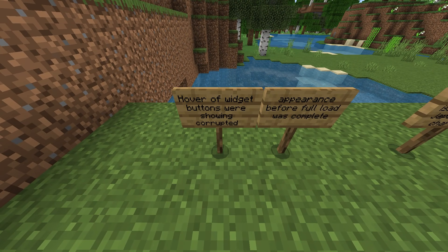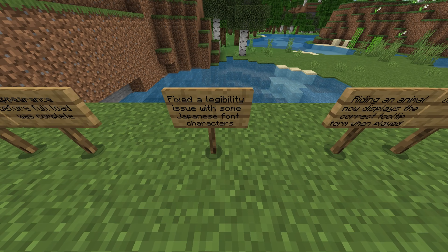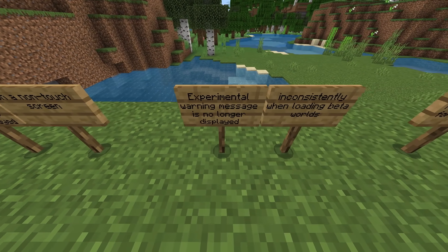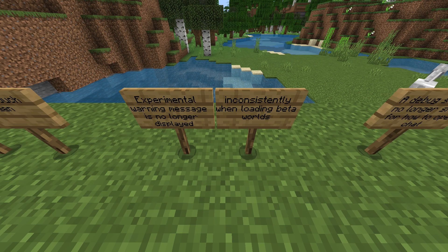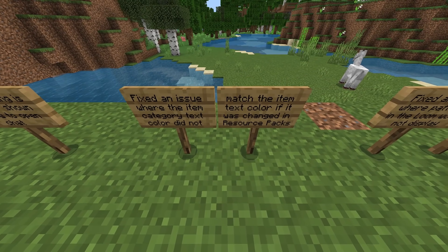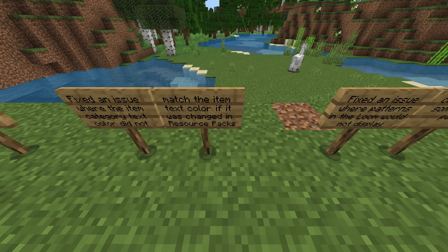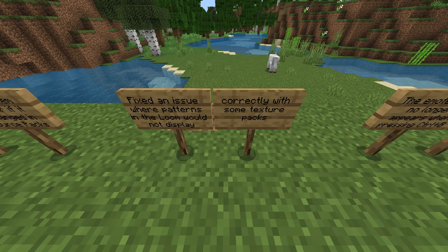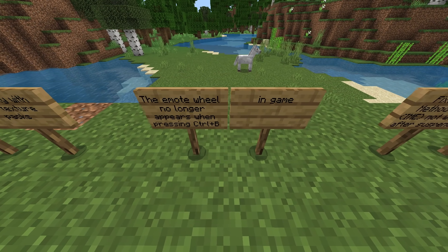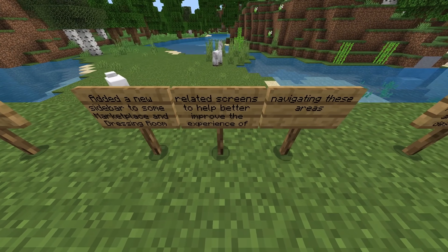Non-craftable recipes no longer display in the recipe book when the search mechanism is used. Nether blocks now appear in the crafting grid if any other ingredient is unavailable. Fixed a wireless network connection error message that appeared when players were connected via a wired network. Fixed various spelling errors in the character creator. Fixed hover-over widget buttons showing corrupted appearance before the full load was complete. Fixed a legibility issue with some Japanese font characters.